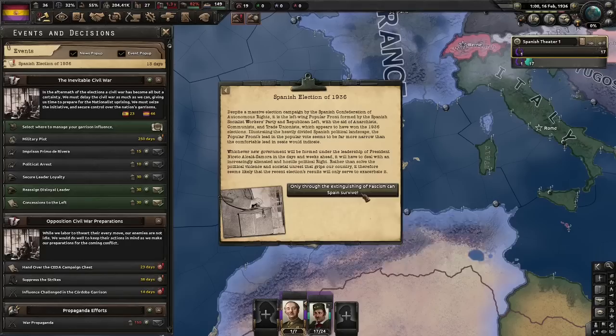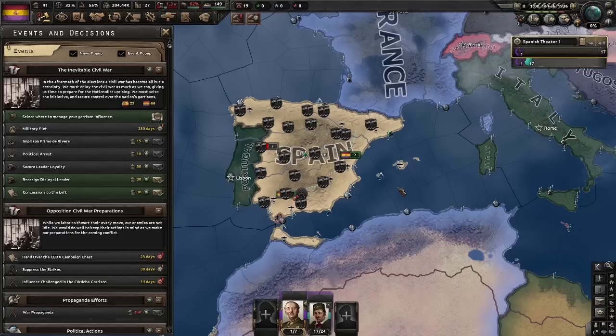Right on time, it's the Spanish election of 1936. Now normally with this, I would restart many times to try and get a good save. But here's what we're going to do differently today: I'm going to start off the save and I'm going to finish with this save. It doesn't matter how many strike suppressions we get or how few states we get — I'm just going to see what happens.